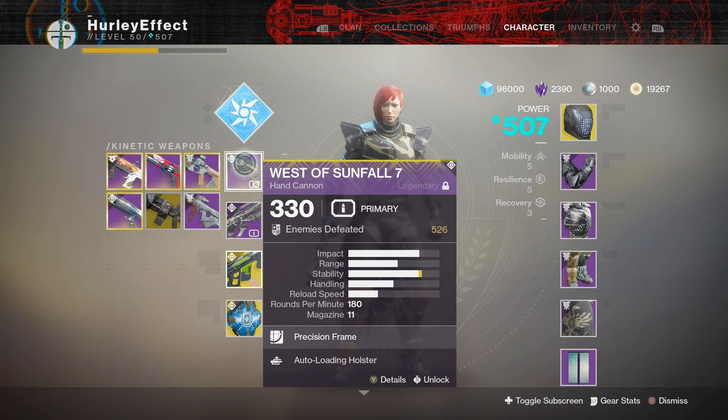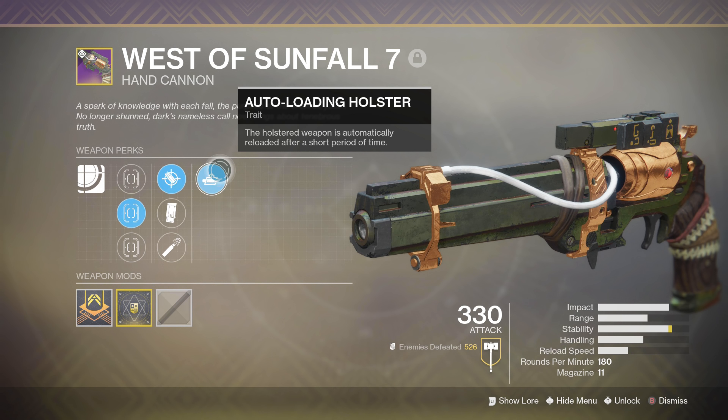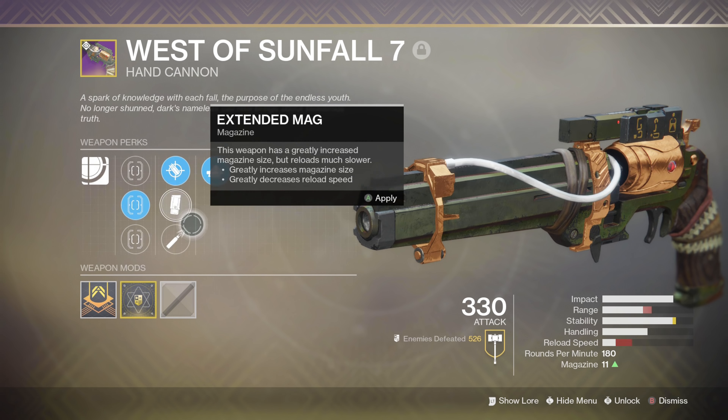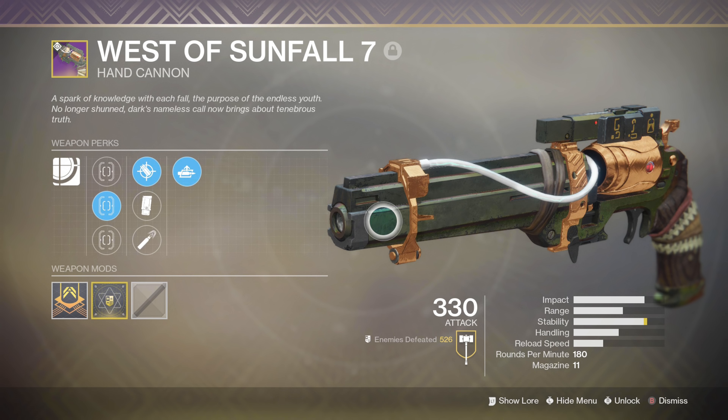For the primary, we're going with the West of Sunfall 7 hand cannon. Static perks on these: auto-loading holster, and then accurized rounds, extended mag, and high caliber rounds — I'm using accurized. Pretty good hand cannon, definitely got pretty solid range on it. Also pretty good target acquisition. Pretty snappy hand cannon overall, so I like this one.